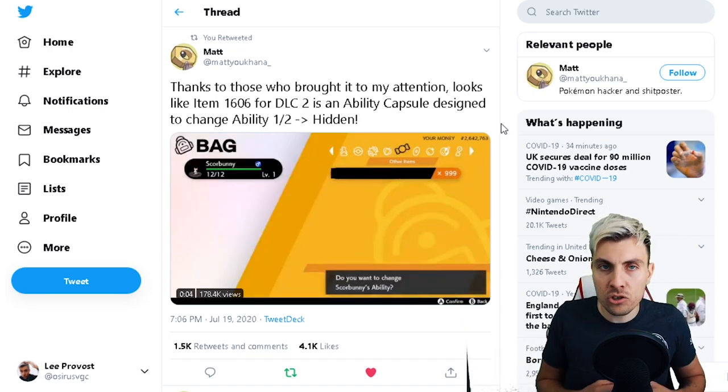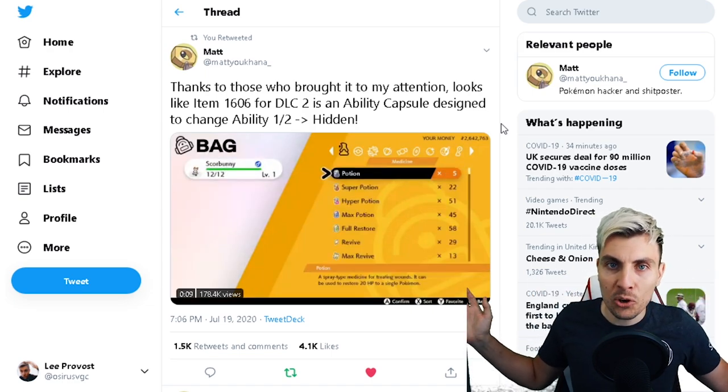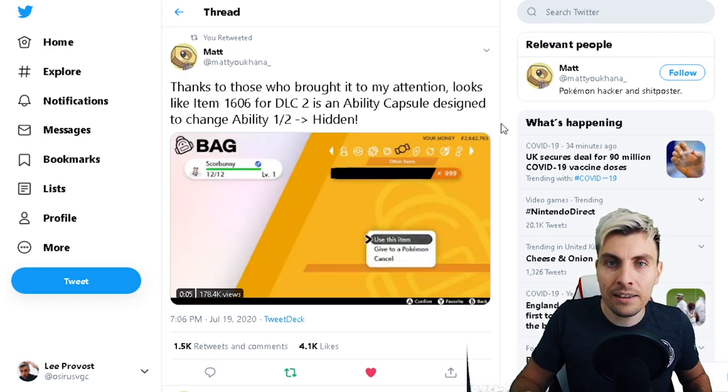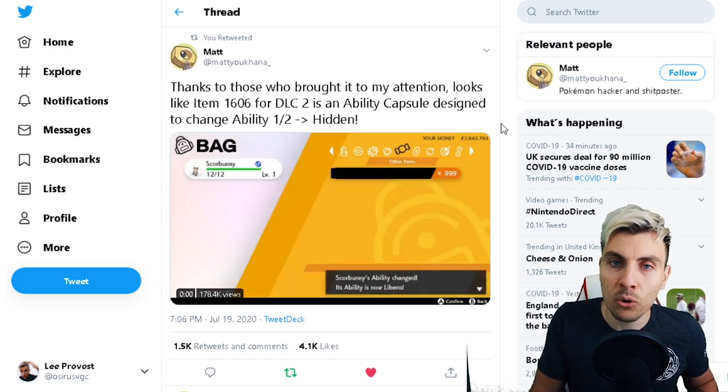On screen you can see the Scorbunny's ability change to Libero, which is its hidden ability. This is such an incredible, insane discovery because hidden abilities are so hard to come by, and they make the grinding process of Pokemon pretty tough and sometimes really annoying.